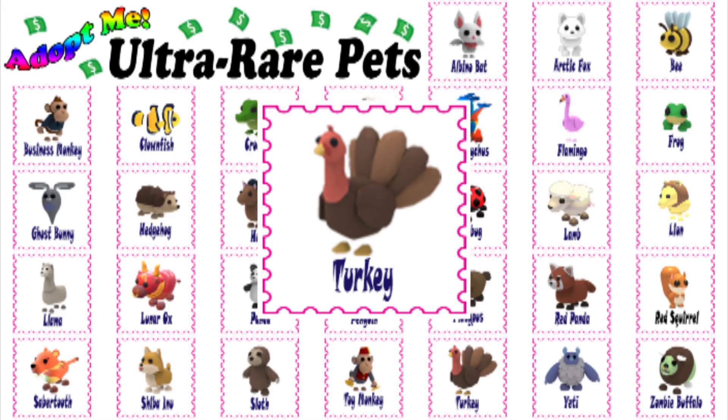In the neon form, it glows a bright peach orange color on its head and the darker feathers on its tail. In the mega-neon form, the turkey's neon accents alternate throughout the colors of the rainbow.